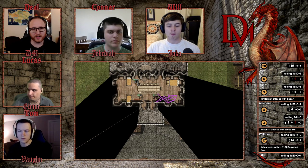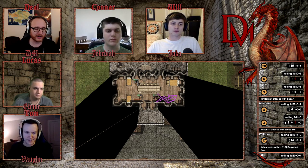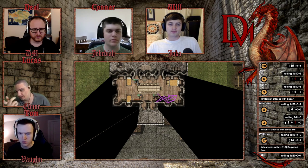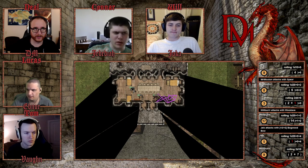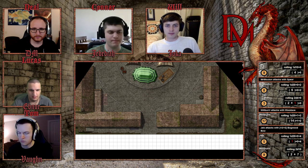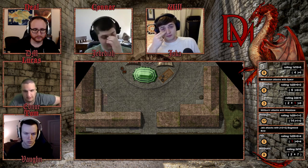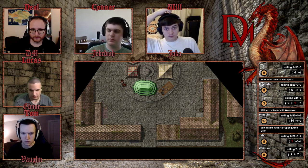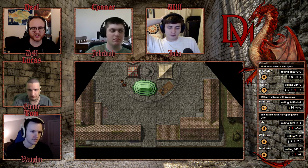Peering out reveals nothing of note — no glowing monsters, no unusual undead, just a horde of zombies and a bunch of skeletal archers with bows. A Sunscorch spell is cast on one of the skeletal archers, peeking out to shoot and then back in. Its range is 40 yards — 120 feet. The skeleton fails its saving throw, scoring 26 plus level 4, totaling 8 damage. The skeleton burns in the sun and crumbles to the ground.